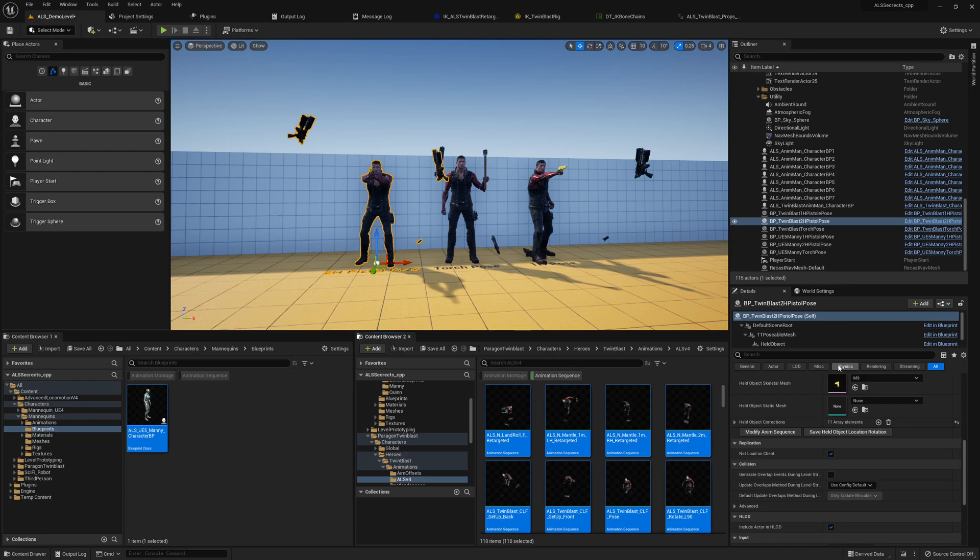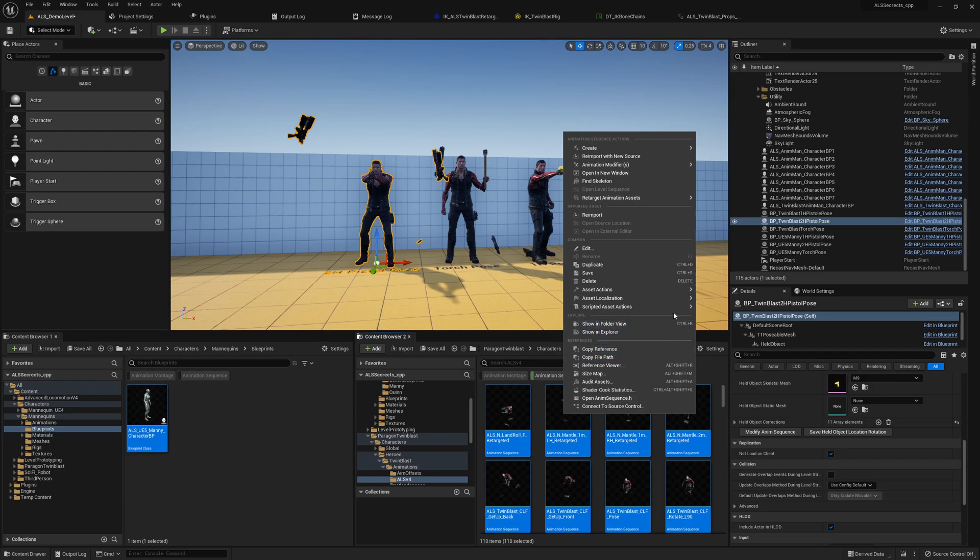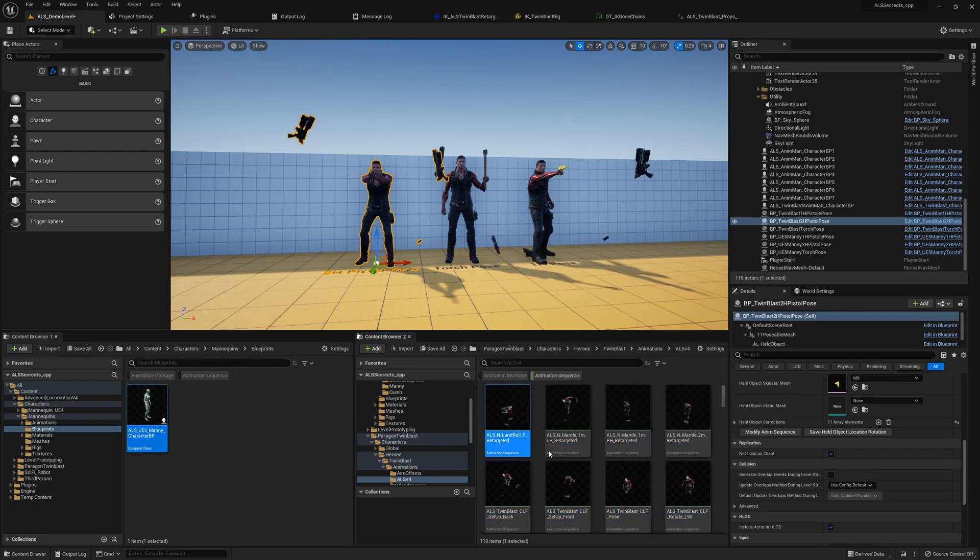Now I have a working solution that scales very well and is mostly automated. You don't have to mess around with IK bone chains — you don't have to deal with sockets manually either. We can add them via right click and data tables, add virtual bones, and constrain bones across every animation via right click, Scripted Asset Actions, 'Constrain Bones.' All the tools share the same structure.